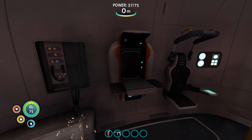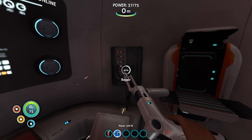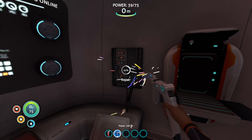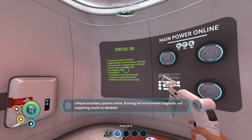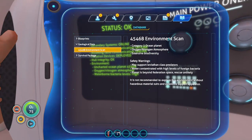The repair tool automatically popped down in my inventory at the bottom — to use those it's hotkeys one through five. Let's use the repair tool — typical army thing, just touch something and see how it affects us. The environmental scan shows it's a category three ocean planet: oxygen-nitrogen atmosphere, extensive biodiversity. Safety warnings: may support leviathan class predators — that doesn't sound good. Water is contaminated with high levels of foreign bacteria — that really doesn't sound good. And the planet is beyond federation space — rescue is unlikely.